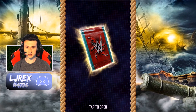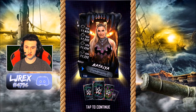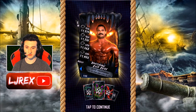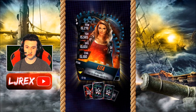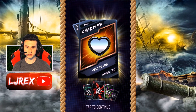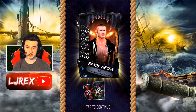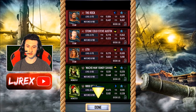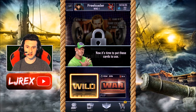Let's open this pack in three, two, one — and we get Jeff Hardy Monster, Natalya Beast, Shane McMahon Beast, Ravishing Rick Rude Beast, Nikki Bella Monster, Mark Henry Beast, Lita Titan, Stone Cold Steve Austin Titan, Beast Randy Orton, Macho Man Randy Savage Monster, and The Rock Titan. So those are all the cards that we've just added to our deck.